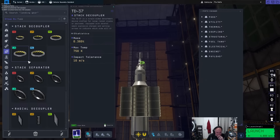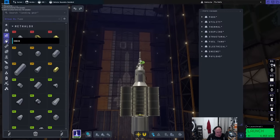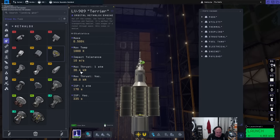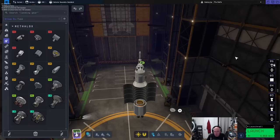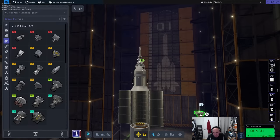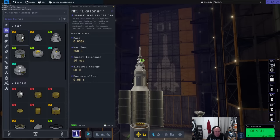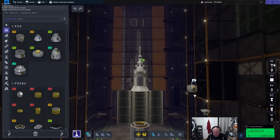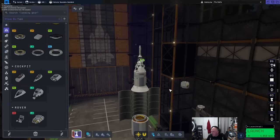I'm thinking the best way to build a lander. We'll start with a decoupler down here and I think I'm going to use the same little dinky engine. Maybe I should build this off to the side — my plan is to build the lander off to the side and then put it inside the cargo bay and hopefully it will magically work.